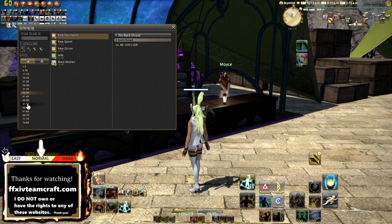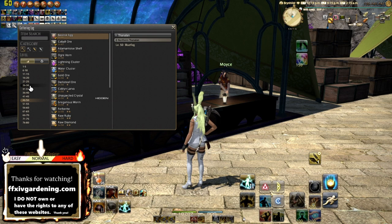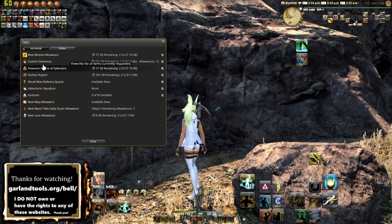For basic gathering — miner and botanist — simply go to your gathering log and look for the item you wish to gather. If you haven't unlocked it yet, search on the Garland Tools website shown on screen. Some items are hidden or rare and don't always appear. You can also gather a daily map, and under your gathering and crafting purposes you have timers — mine show Rowena's House of Splendors and Custom Deliveries.